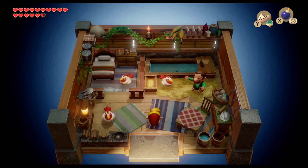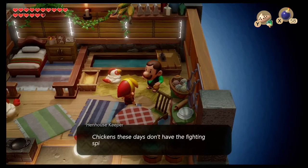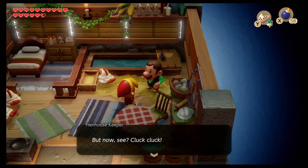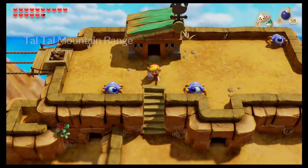Just like Tarin looks like Mario, we have the hen housekeeper who resembles Luigi. 'Chickens these days don't have the fighting spirit they used to. In the old days they could fly — flap flap — but now, cluck cluck.'